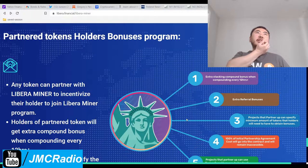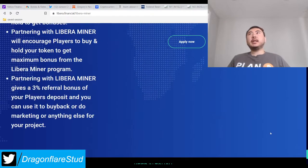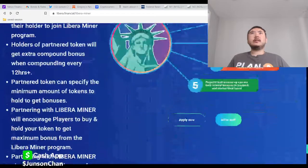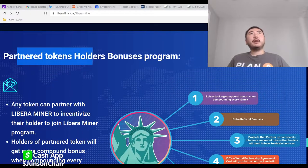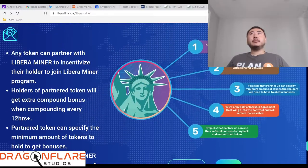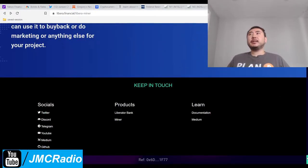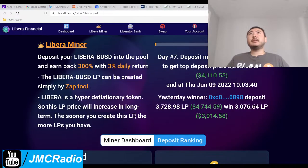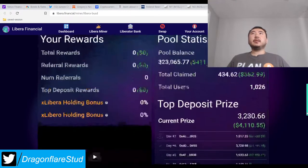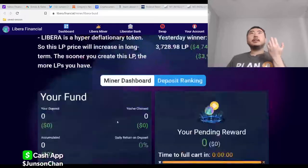Any token can partner with Libero Minor — incentivizing holders to join the Libero Minor pool and get an extra compound bonus. They're basically doing what Quantic is doing with partner token partnerships. Everyone's trying to create some kind of utility with each other. It's a little convoluted and complicated, but it's actually pretty good. There's also Yada Crypto in there.